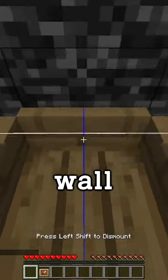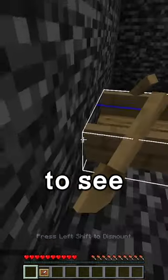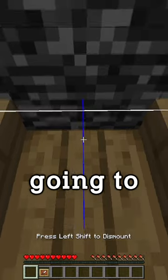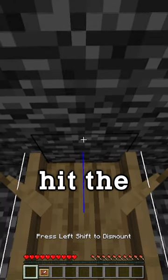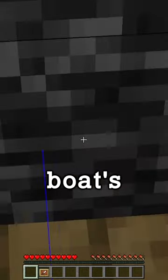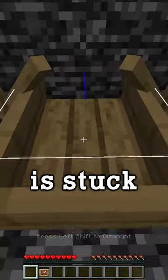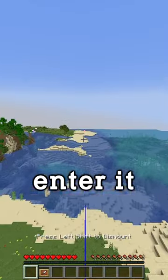We're going to put the boat against the wall and press F3 plus B to see its hitbox. Then we're going to back away a little bit, and as we're going forward, we're going to exit the boat before we hit the wall, which is going to clip the boat's hitbox into the wall. We can see now that the front of the hitbox is stuck inside the wall. Now all we need to do is push the boat, enter it, and we've escaped.